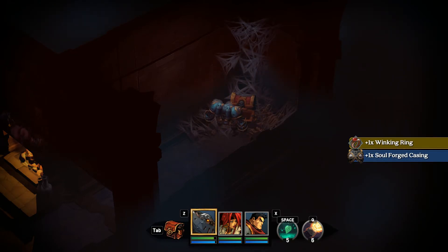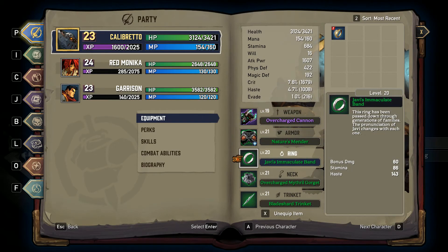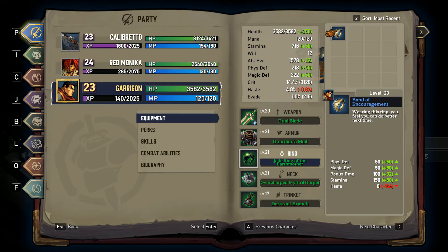Winking Ring and Soulforged Casing — those sound good. Alright, let's look at the ring. Wow, okay, that's really good for Brett. Really good for Monica. And really good for Garrison. Alright, so the haste goes down. Yeah, down on haste kinda sucks.